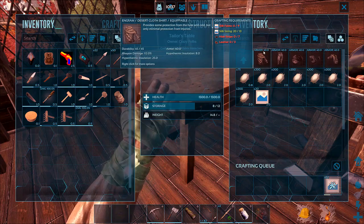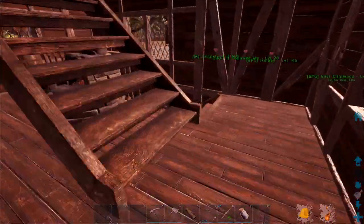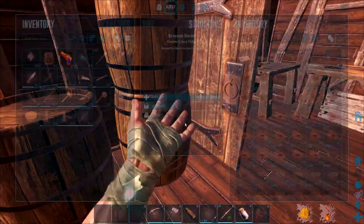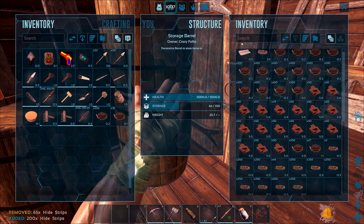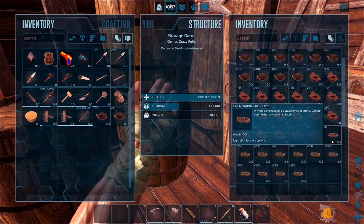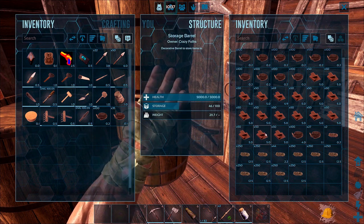So we need silk string, we need silk fabric, height strips and leather. Let's get the height strips. In here we have a strips barrel - height strips, any. And let's take those as well. That's cotton string, that's cotton fabric. Linen. Well, let's take some leather.